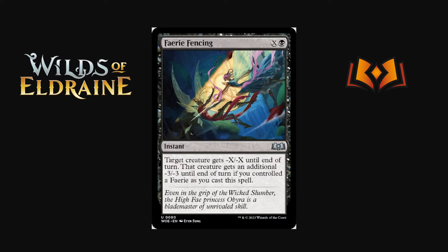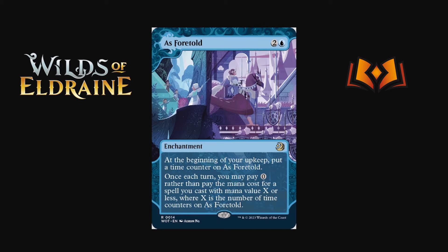Fairy Fencing: at sorcery speed, target creature gets -6/-6. Until end of turn that creature gets an additional -3/-3 if you controlled a fairy when you cast it — and yes, it checks when you cast it, so if they kill the fairy in response it still gets the -3/-3. Fairies-matter removal: black for -3/-3 is really efficient removal if there's enough good fairies for a fairy deck. Otherwise it probably won't see play anywhere else.